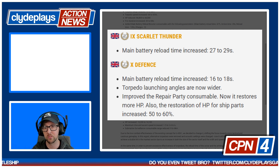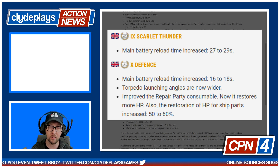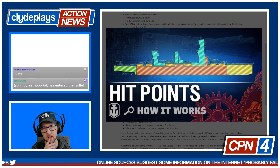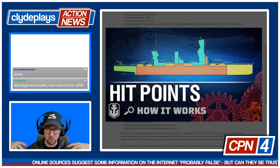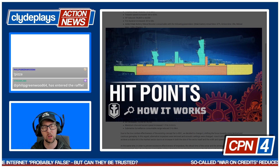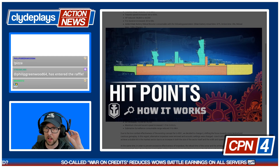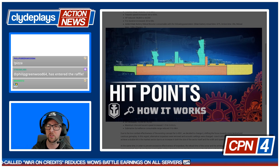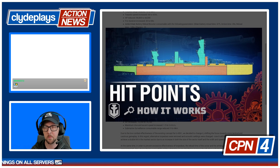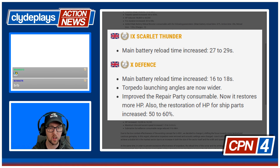The restoration of hit points for ship parts has been increased from 50% to 60%. Wargaming has a great video talking about how hit points work and how there are different sections of the ship that have a certain amount of health — this is what people are talking about when referring to damage saturation. When they say that the restoration of hit points for parts increased 50% to 60%, that means certain sections of the ship can restore a larger percentage of their hit points, making her a little more survivable.